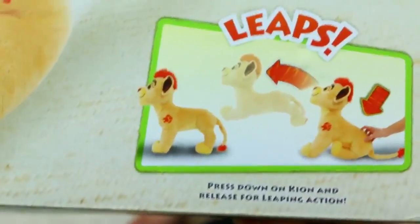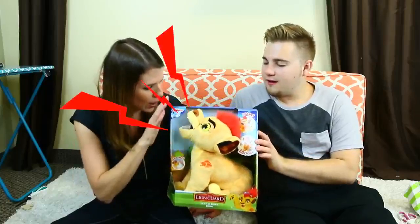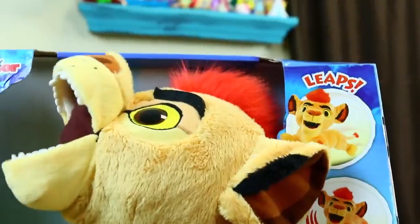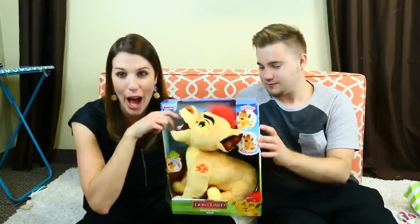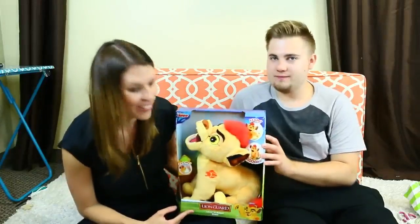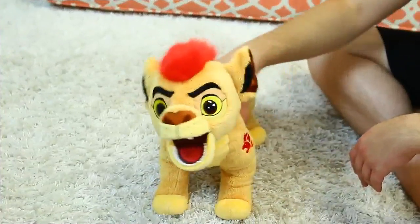Rory leaves — motion activated! Holy cow, look at that! Get closer. Wow, holy cow. His teeth are like insane. Wow, that's so cool — let's get him out. I really want to see him jump. Alright, here's our Leap and Roar Kion — it's really cool.